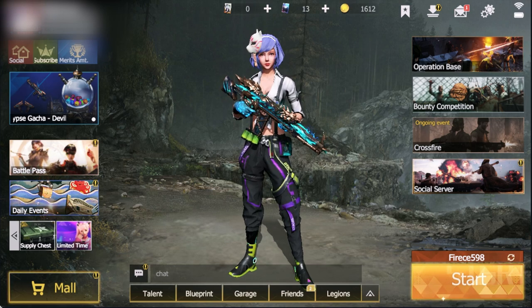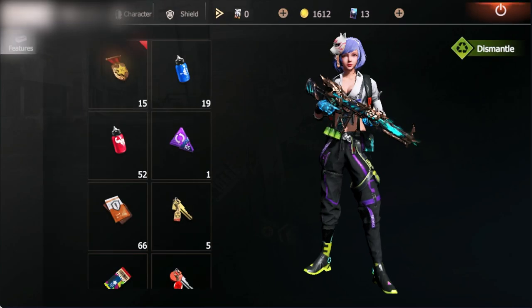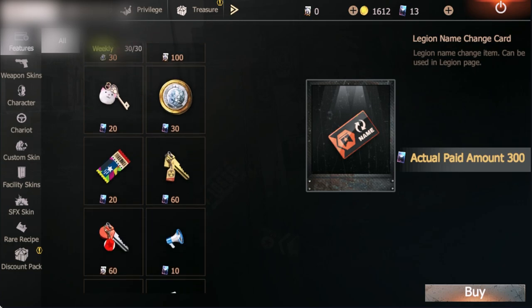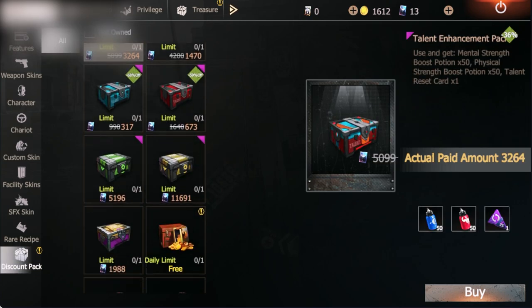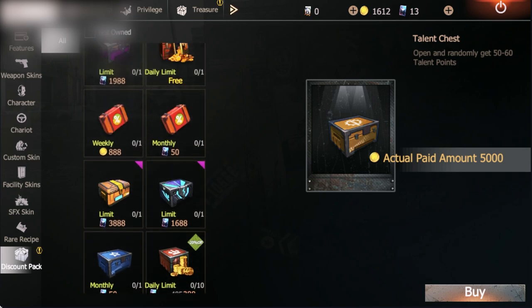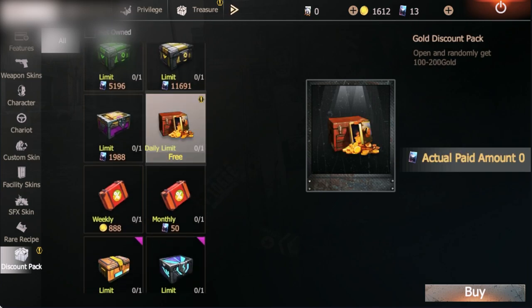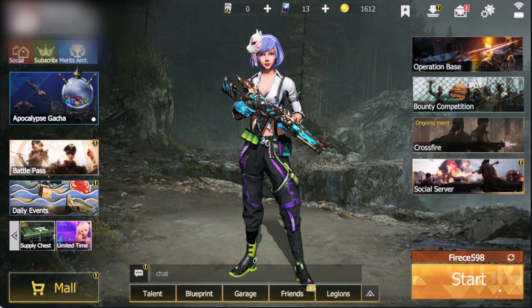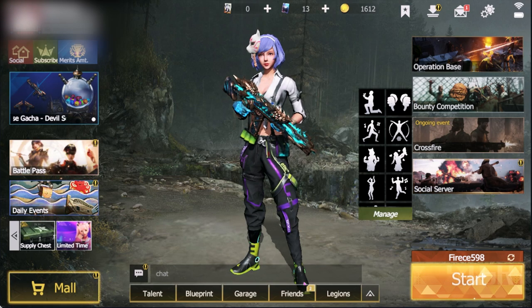For the basics, how to get talent points: you can get talent points in the shop. There's a discount pack, and for the 5,000 daily, you can get 50 to 60 — it depends. I recommend getting that every day if you have gold. As for me, I'm so poor — I didn't have any gold, so I can't buy any more talent.